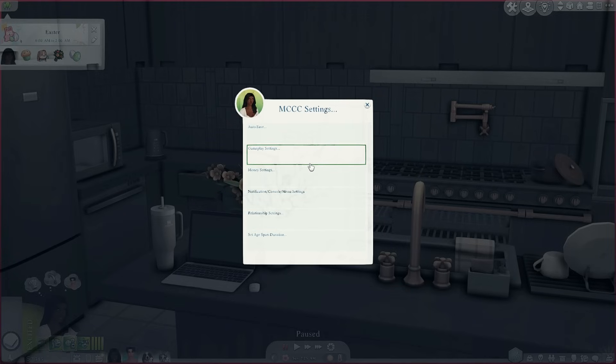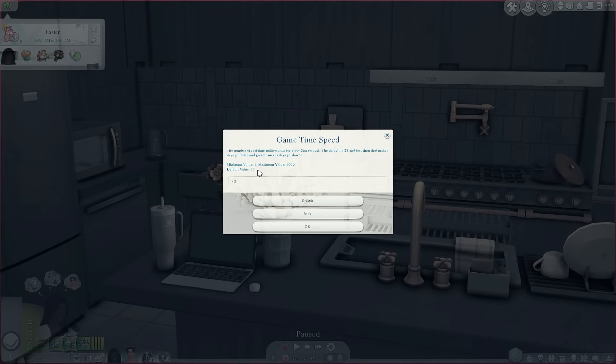The first thing I like to do is go into MCC Settings and change the game time speed. Go to Gameplay Settings and you'll see 'Game Time Speed.' I have mine set to 30, but the default is 25, so it's slightly slower than default. I would highly suggest you only do this at the start of your save, because it will mess up your entire calendar — the holidays, the festivals, everything. Make sure you do this at the start and back up your save files before making this change.